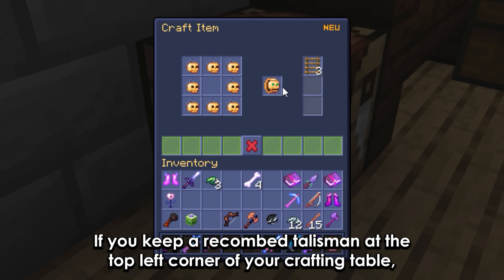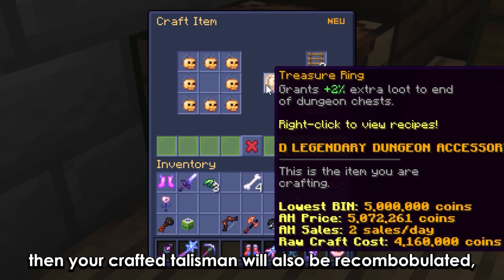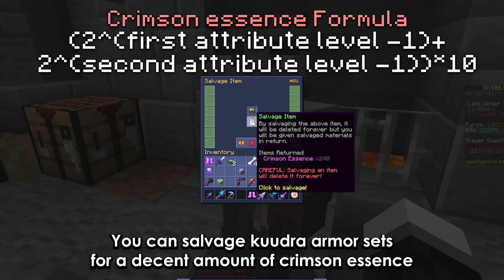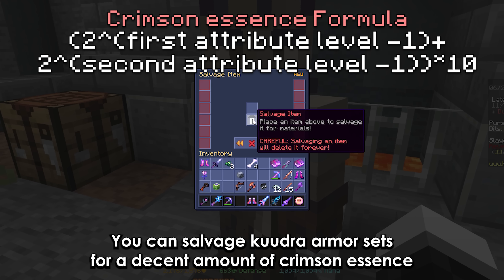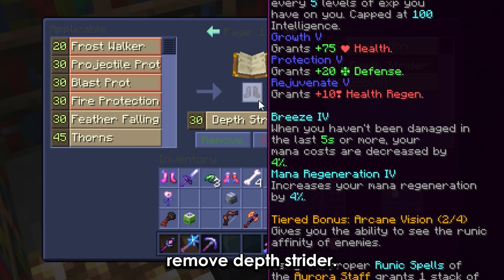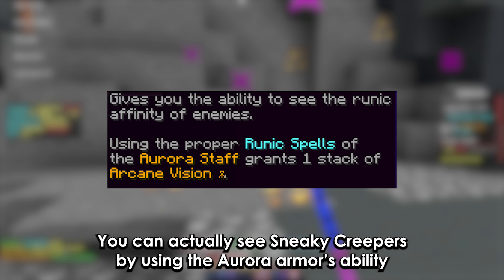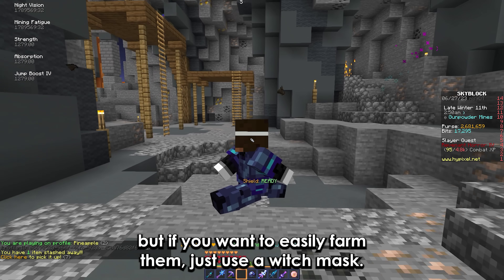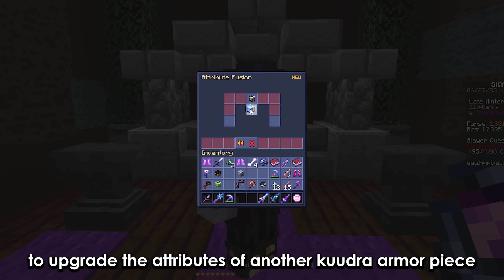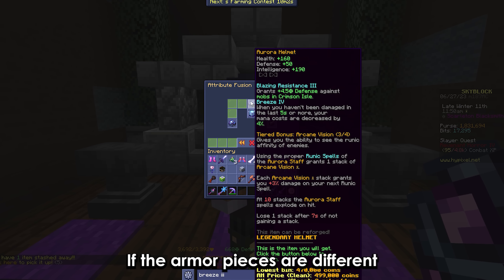If you keep a recom talisman at the top left corner of your crafting table, then your crafted talisman will also be recompobulated. Depending on the attribute level, you can salvage Kudra armor sets for a decent amount of crimson essence. If you don't want your boots to glow for whatever reason, remove depth strider. You can actually see sneaky creepers by using the aurora armor's ability. But if you want to easily farm them, just use the witch's mask.